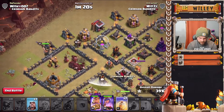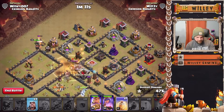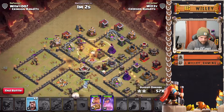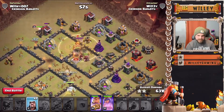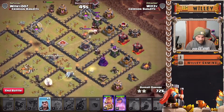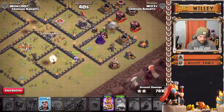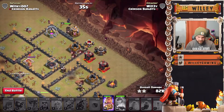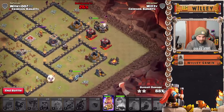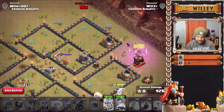Hog riders are pushing in — got a double giant bomb here. The pathing is going to get a little wonky for the hog riders, unfortunately. Heal on the top side. The queen is still pushing through — hog riders have kind of grouped back up, which is great. Getting through the wizard tower. Queen's about to hit a wall — pop her ability so she gets through quicker. King's ability needs to pop soon as well. One hog rider left, working on that very last mortar. 23 seconds left, it's not looking too bad.